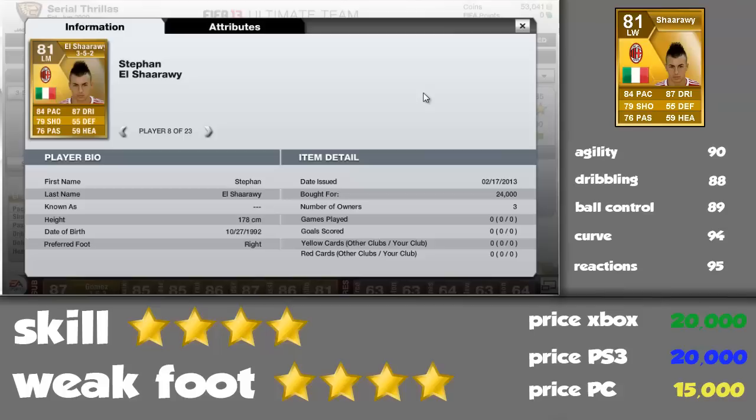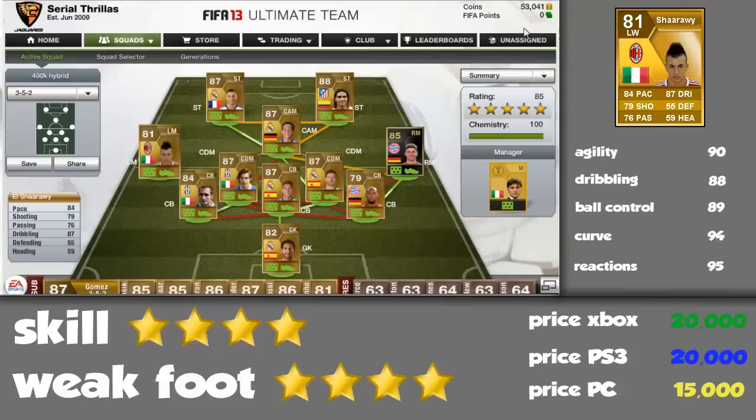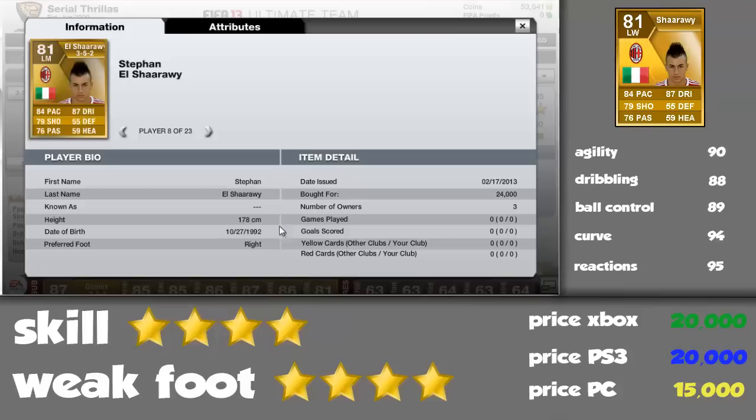I'm using him in FIFA 13. Here's the team I've used him with. I did actually switch him for the upgraded - sorry, not the upgraded - the inform version, and I just didn't really like him to be honest. I prefer this guy a lot better, and he was also about 30 to 40 thousand coins cheaper, which is an absolute bonus.